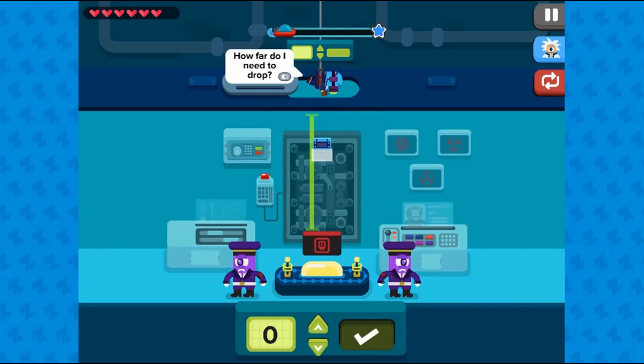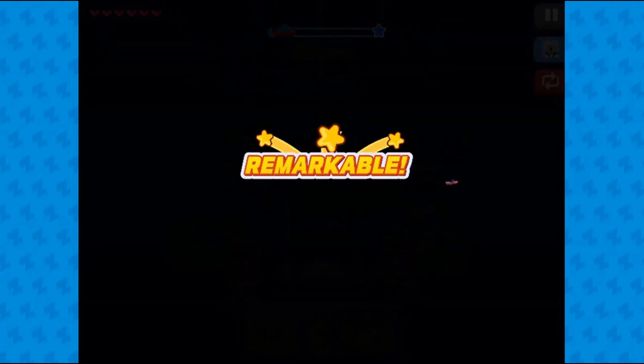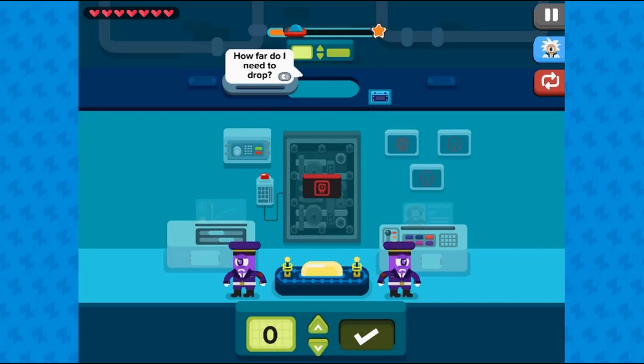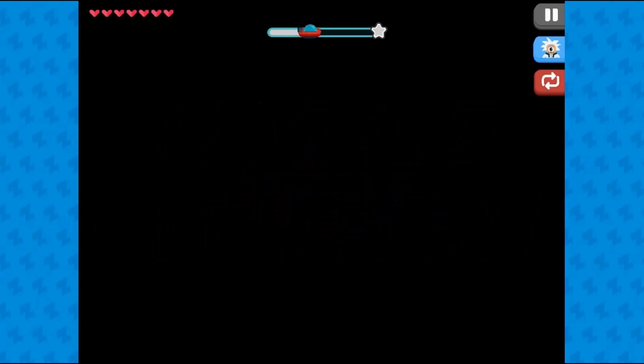In this game by Zap Zap Math, students will measure the distance between two points using a measuring tool. Find the length of rope needed to collect the treasure. Use the mouse to click on the measuring tool and then drag it to the rope to measure the distance. Once you have the length, click on the arrow buttons on screen to select the right number representing the length of the rope needed.